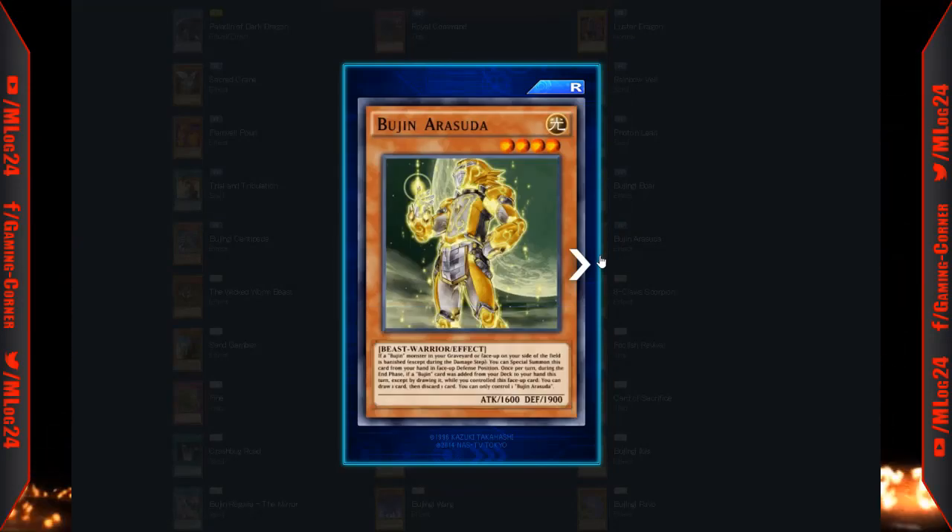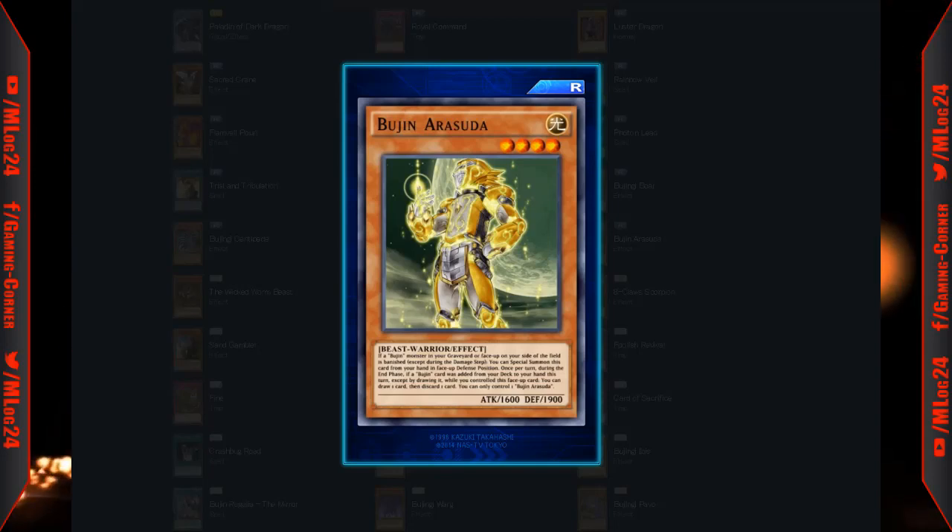Bujin Arasuda: if a Bujin monster in your graveyard or face-up on your side of the field is banished, except during the damage step, you can special summon this card from your hand in face-up defense position. Once per turn during your end phase, if a Bujin card was added from your deck to your hand this turn except by drawing, while you control this face-up card, you can draw one card then discard one card. You can only control one Bujin Arasuda per turn.